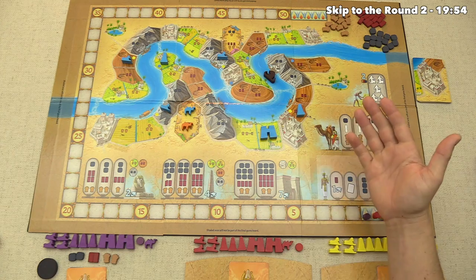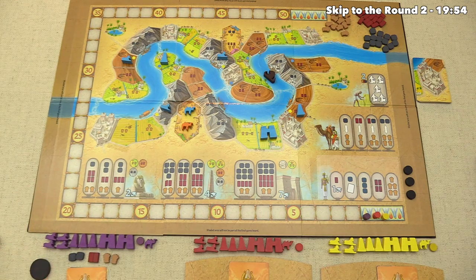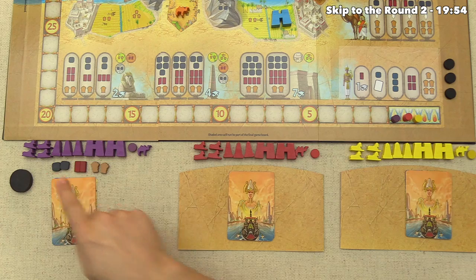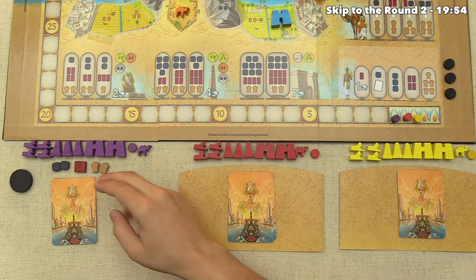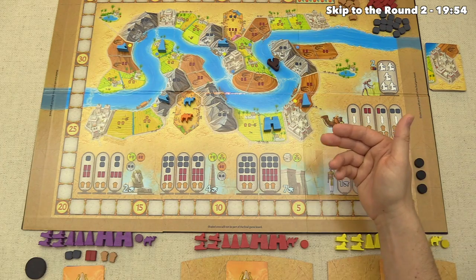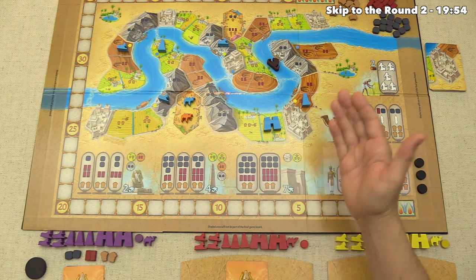Here we have our three-player game fully set up. We'll be playing from the perspective of the purple player, and this means we'll be the start player. Each of us starts with two of each material — grain, brick, and stone. Although our opponents have little shields up, so we won't see their materials or laborers. This is a prototype version of the game, so just keep that in mind.